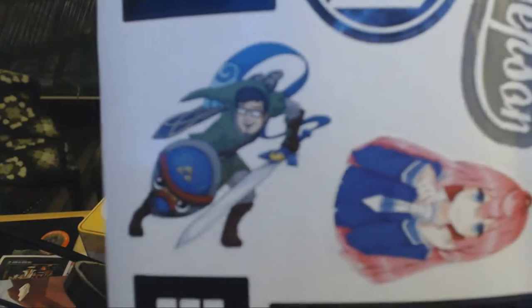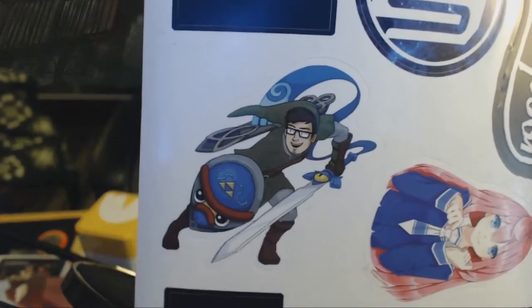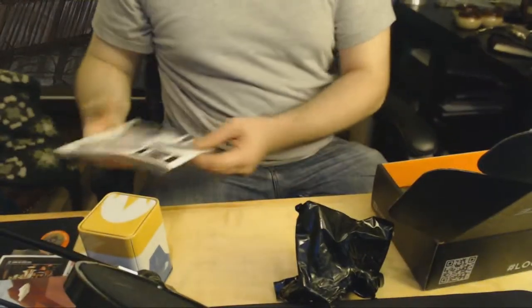And then the curator sticker set — it's Polaris and Maker Studios put this together. There's Markiplier's Link, chroma-keyed and all that goodness. Markiplier, warf stash, Josh Jepson — all that good stuff. And then Polaris and Maker Studios right down here. Lovely jubbly.